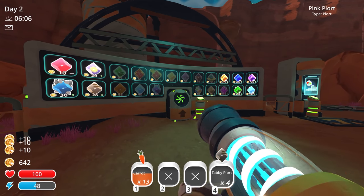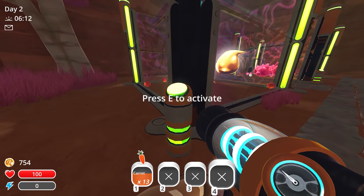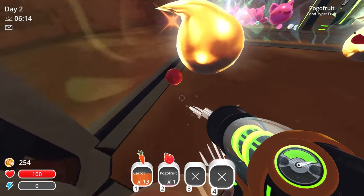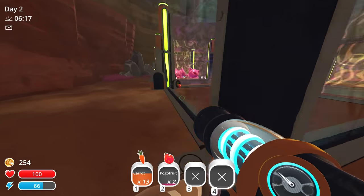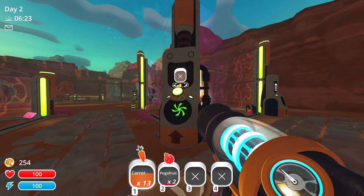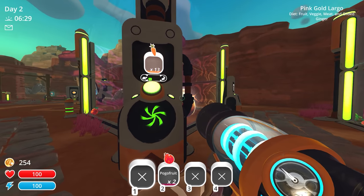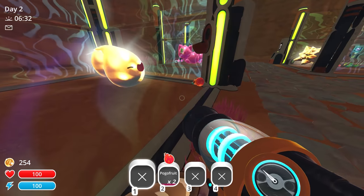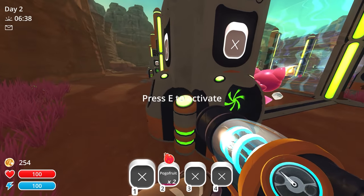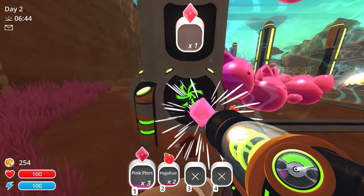Sell these real quick — we can do it! $754. So now we can have an auto feeder so these guys are always going to be fed. Let's get that going, purchase that auto feeder. Now we can load up a bunch of pogo fruit or carrots. There's the auto feeder right here — let's put a bunch of carrots in there so they're always going to be fed. Because there's only two of them, we'll put it on the turtle rating so it dispenses rather slowly. And we have the plort collector. So we have three tabby plorts and five pink plorts right there.